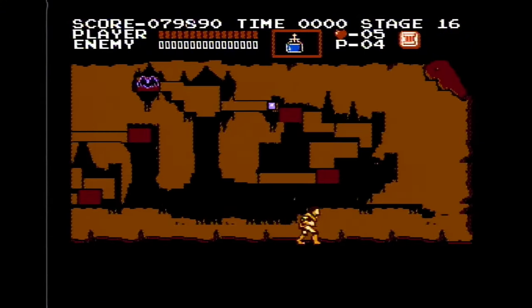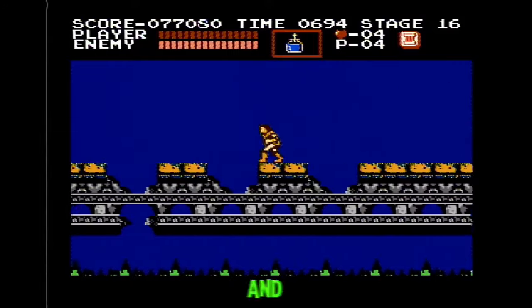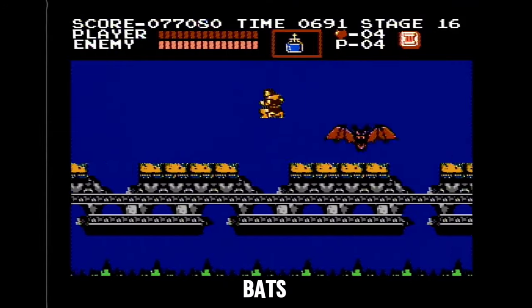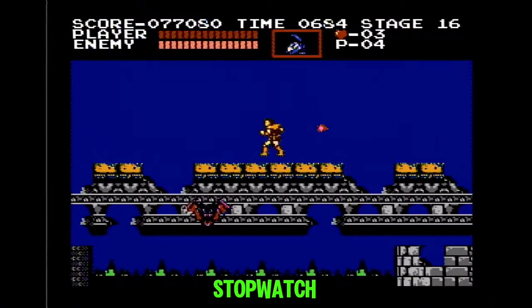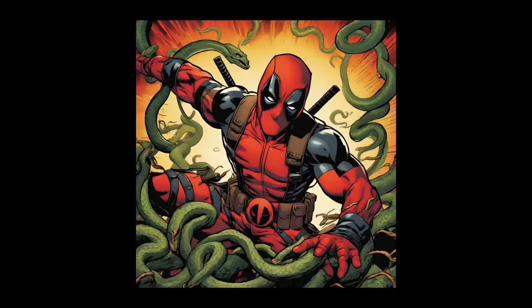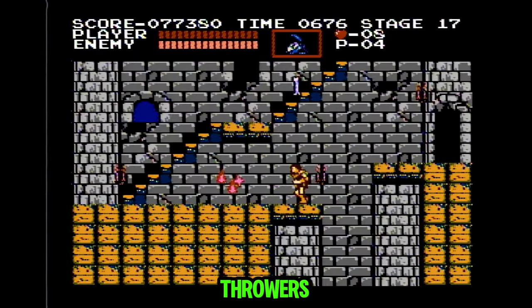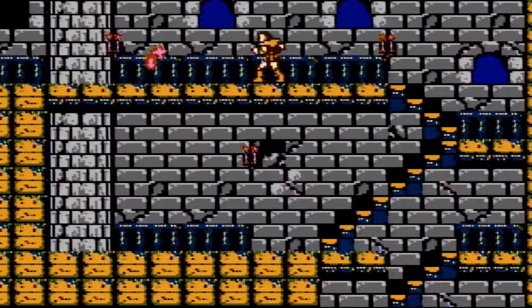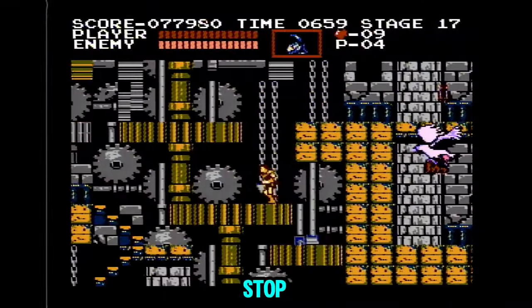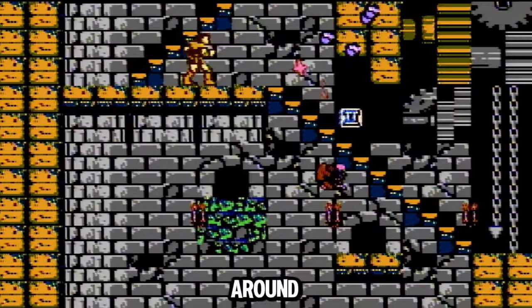Onto the last stage. Stage 16 and we are dodging giant bats again. Just jump over the pits and don't get hit by the giant bats. Make sure to throw your holy water like this so you can pick up the stopwatch sub weapon. Time for the inspiring conclusion: kill the bone throwers, climb, more bone throwers, more climbing. Get the hearts. Stop time, go down here, stop time again. Turn around and whip this bird.